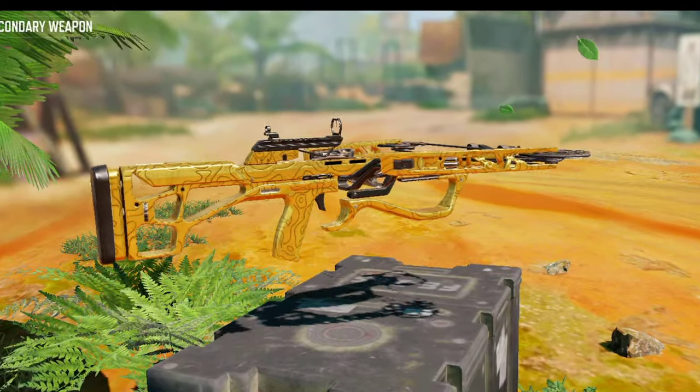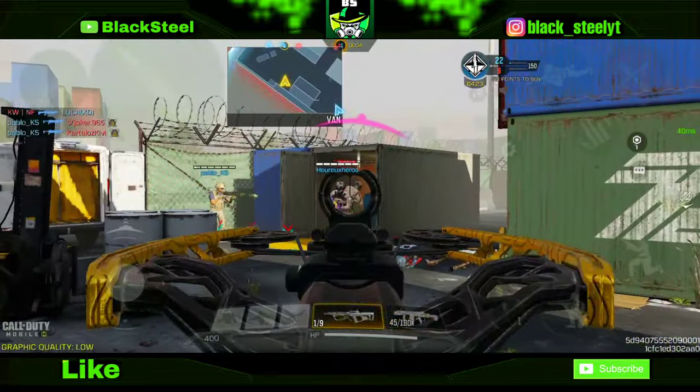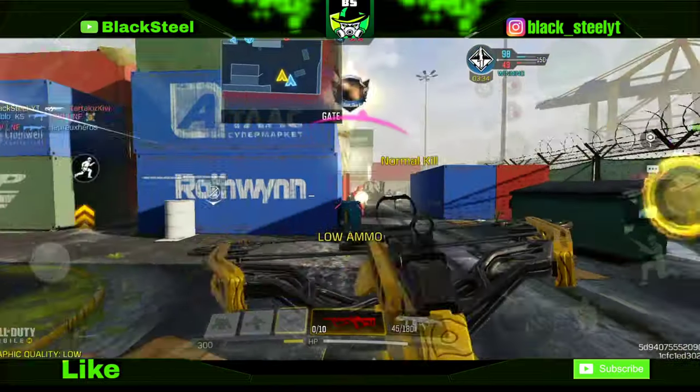I got this cool looking gold camo on the crossbow and I'm going to share my top tips and tricks to get this gold camo as fast as possible. Let's go.